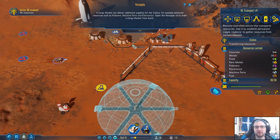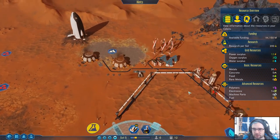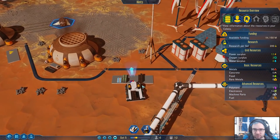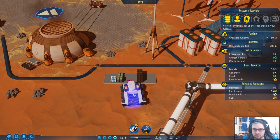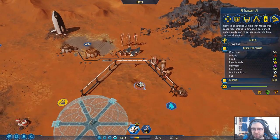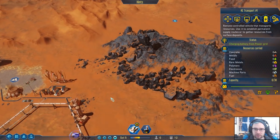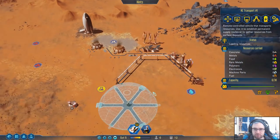Resupply — a cargo can deliver extra supplies. That's going to run a bit low. Can you collect that? No, you can't collect that. Let's just let you recharge. Just go get some more metal, I guess.